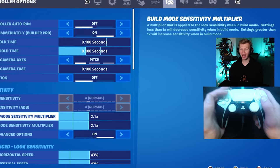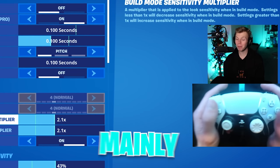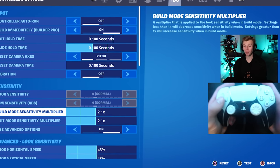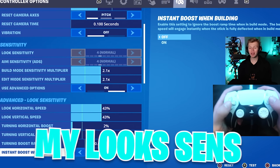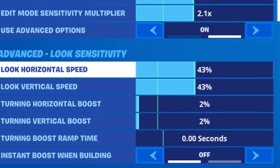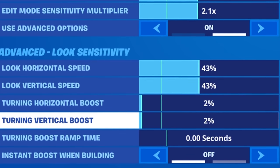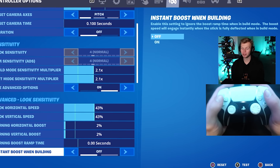Down to sensitivity, I actually moved this up a little bit, mainly just because I'm on my PS5 right now. It's a 2.1 multiplier on both build and edit. My look sense never changes — it's 43% on horizontal and vertical with a 2% turning boost on horizontal and vertical, 0 second turning boost ramp time, instant boost, and building is off.